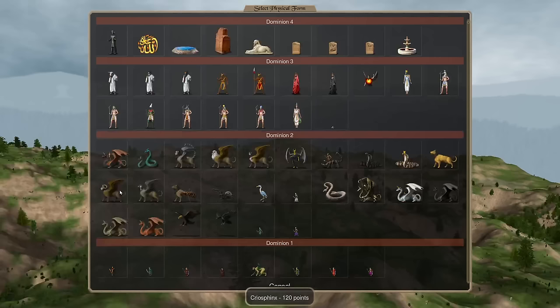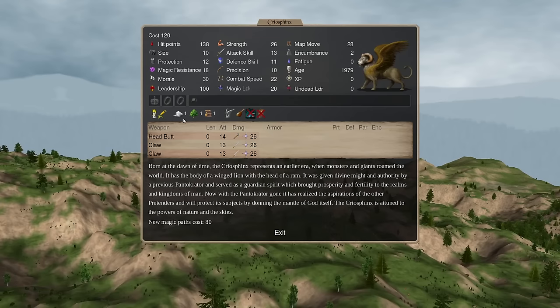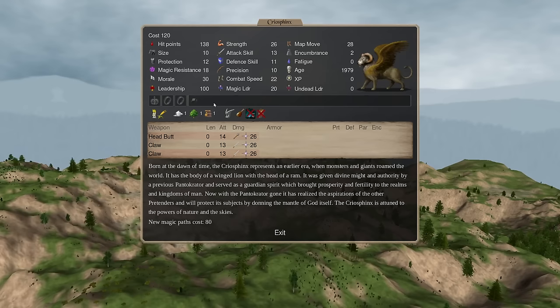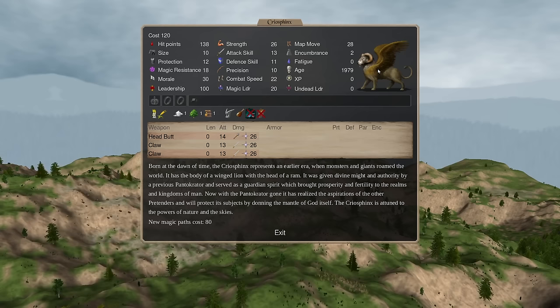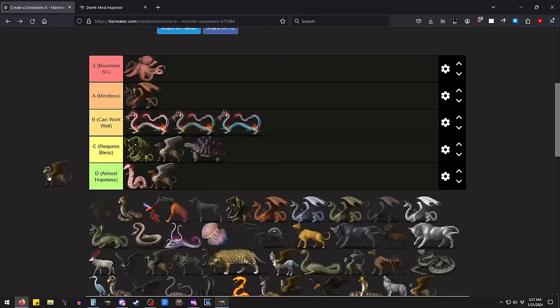Next up we have the Cryo-Sphinx on Abyssia. This one's similar — it's a Sphinx chassis with Air and Nature, and it doesn't have fear, which is a pretty big malice. What blesses could you take where this guy could expand? The answer is basically none. You could take Regen — it's not going to work with 12 protection. You're still going to die, and the enemy goes away even slower without fear. Once you get Mistform and Personal Regen this guy could work, but then you're wasting the most important turns of expansion. I think this guy's pretty bad.